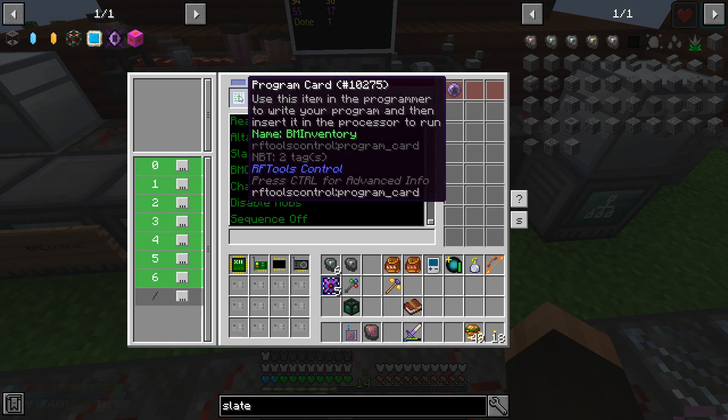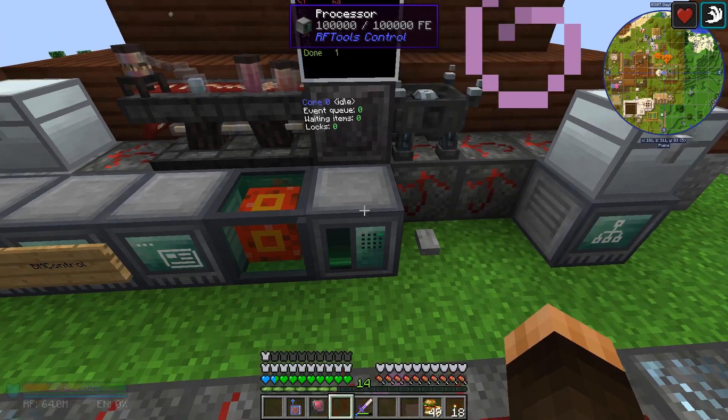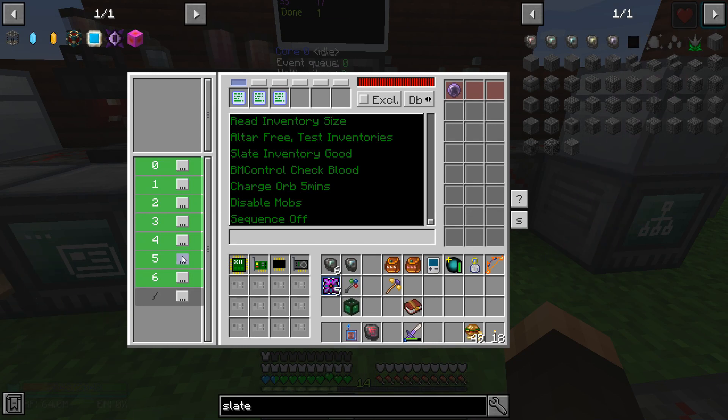The resource allocation: for the inventory program, I am using seven variables of the eight. Variable zero is a progress indicator - it shows the stored orb status. Variable one to five is my actual count of slates - I've got this many slate ones, twos, all the way to fives. Variable six is a variable for the done bit - it's like the final boolean flag, true or false: is the program completely done running?